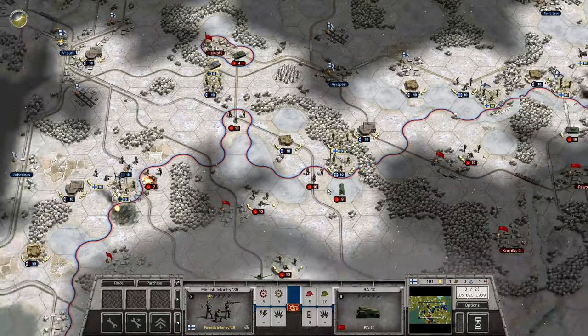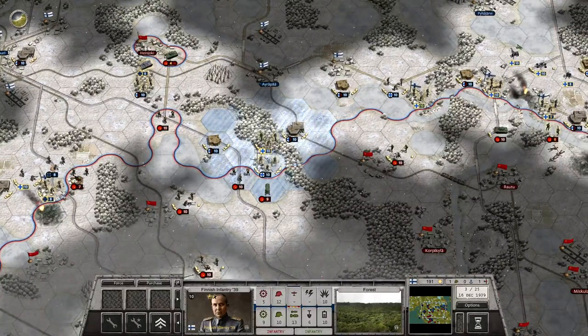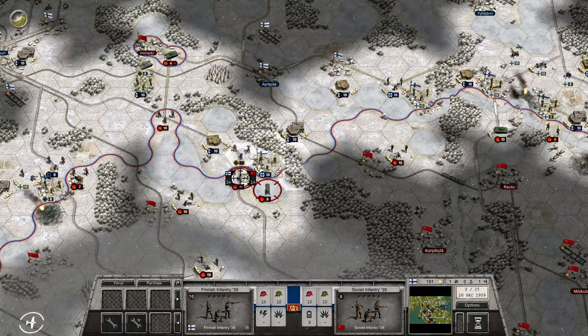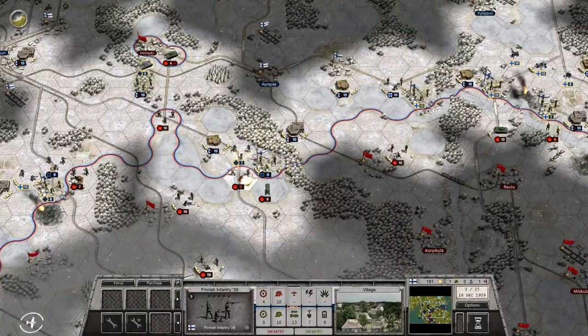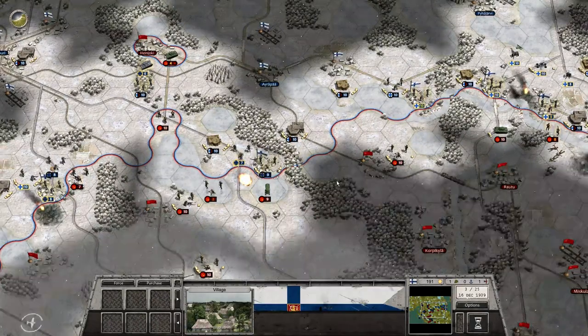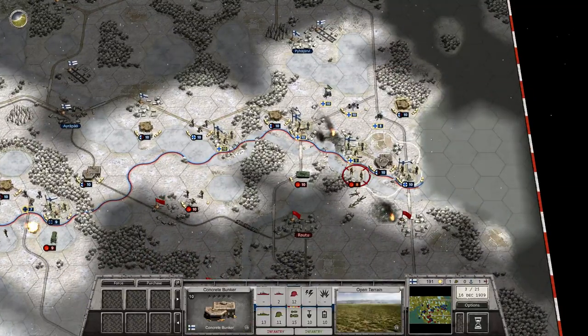Over here, let's come down with this infantry and do some damage to that one, and do some damage there as well. Now on this side, start with the bunker.